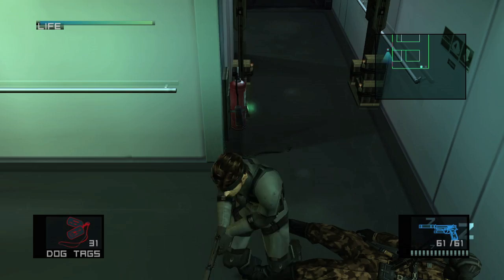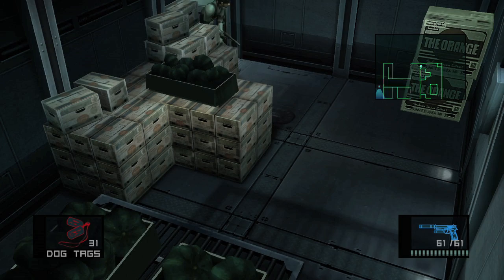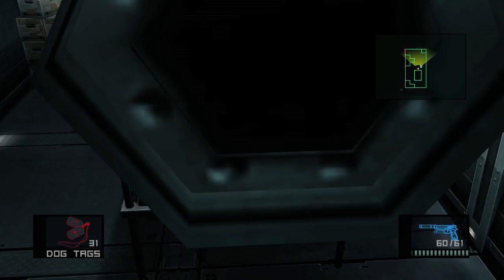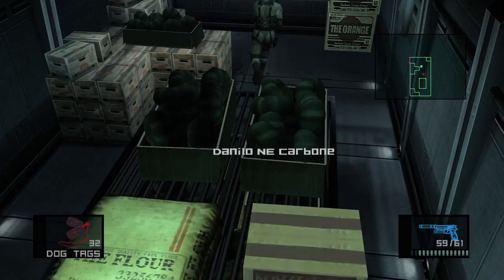We are going to go back over to the starting area of this level. Careful not to be spotted by the camera, and head into the pantry — we're going to get that guard. I've shown you how to do this many times. So basically you want to go over here, grab the cardboard box, and just duck. Wait for him to press himself up against the shelf — he's going to close his eyes for a bit. And that's your time to freeze him and get your next dog tag for deck D. There we go.